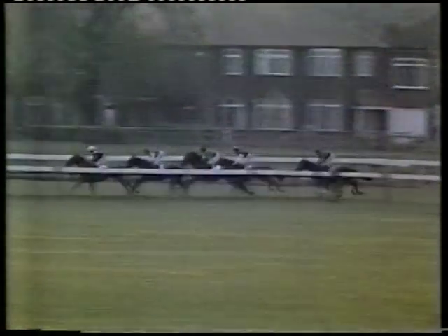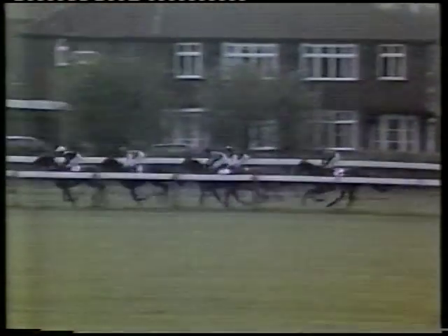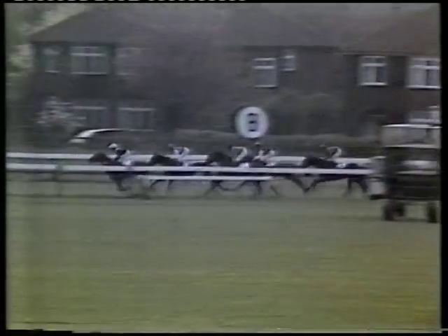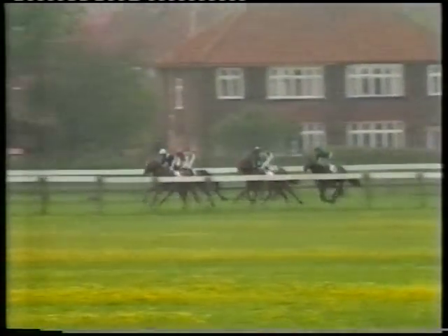They've completed just over a furlong and Van de France is leading from Damister in second place, then Lezark in third. Starkey took that horse very steadily indeed down to the start. Royal Harmony is in fourth. They've passed the mile pole and Van de France leading from Damister in second place, then Lezark third, Royal Harmony fourth, Reach fifth.